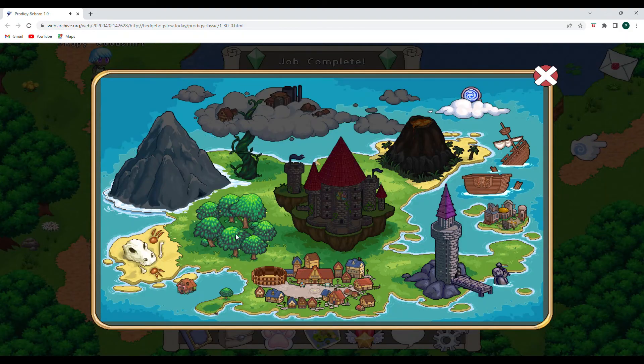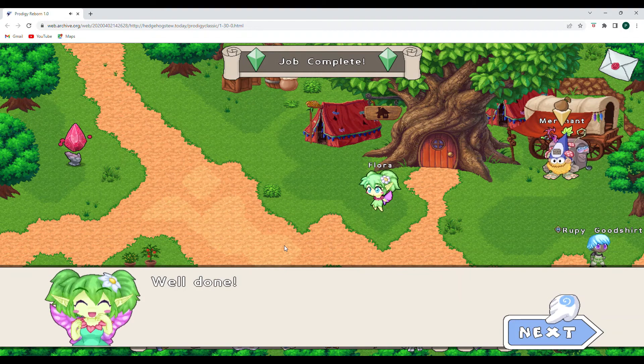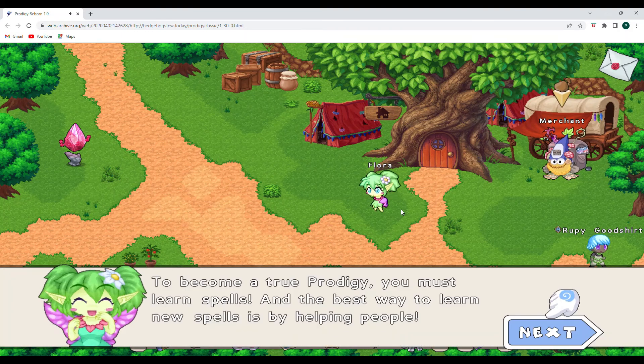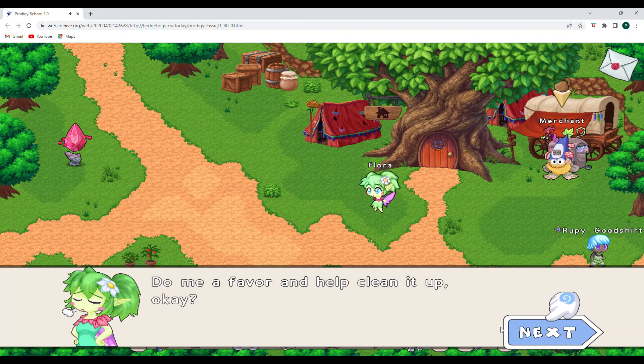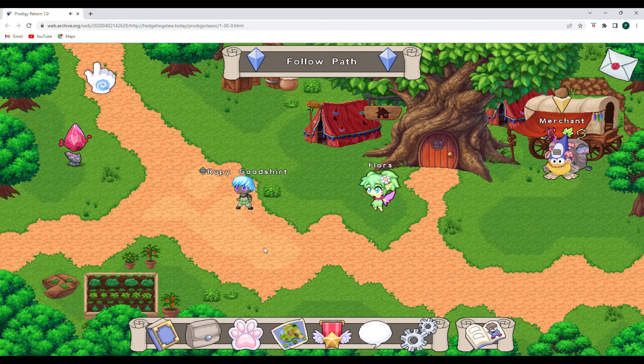So we're going to go to the map and try the firefly forest trick. Please load. Well done — thank you, Flora. 200 gold, woohoo! To become a true prodigy, you must learn spells, and the best way to learn new spells is by helping people. We can definitely help people. Firefly Forest has a problem — vandals. Someone's been littering at the crossroads. Do me a favor and help clean it up. If you see a piece of litter, pick it up. So we're going to need to help Flora next time.